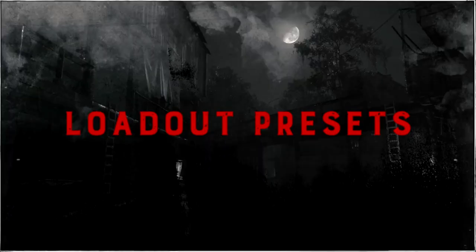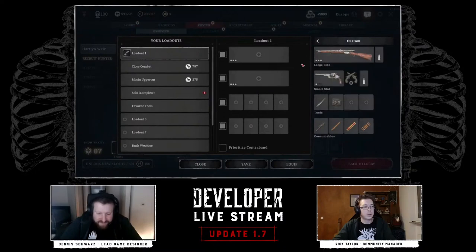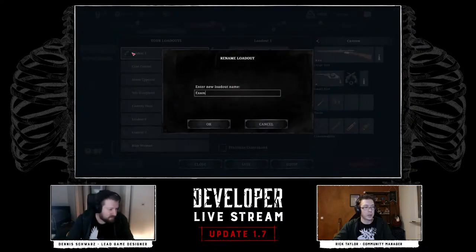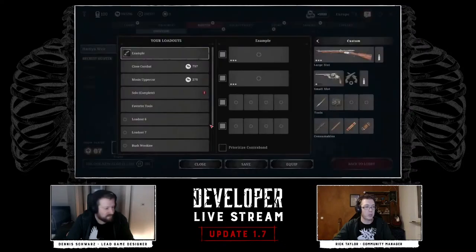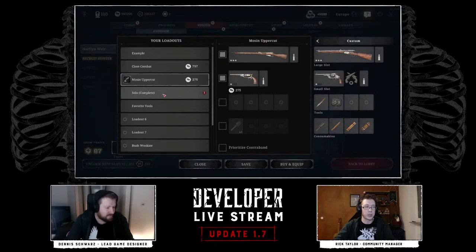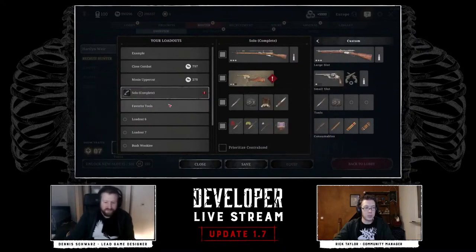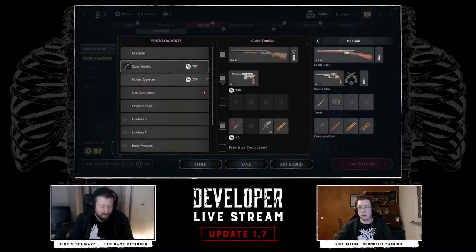Now let's talk about loadout presets. By default you get three for free, and you can purchase seven more with blood bonds. In the roster menu you click the custom button above your primary weapon. You can rename each loadout, pick which primary and secondary gun is there, set all the tools and consumables, and prioritize using contraband items so you don't even have to spend money. You also get a red icon if there's something you don't have — for example, if you aren't high enough rank or don't have enough money to purchase a weapon.